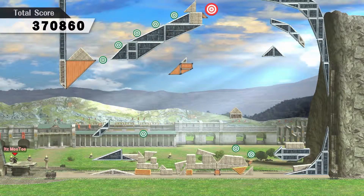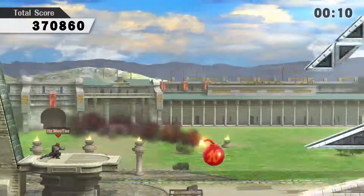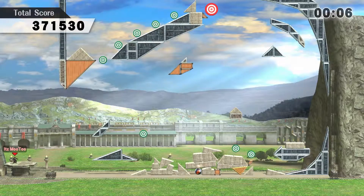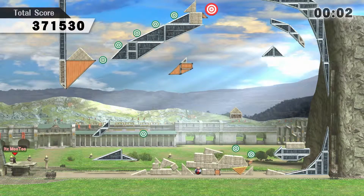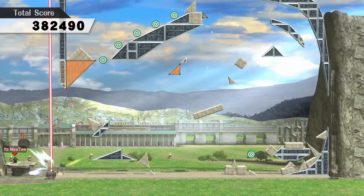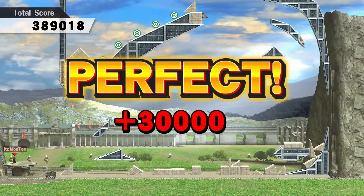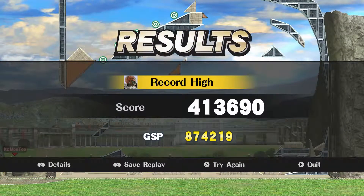This one, in my opinion, is the easiest one to do and you should have little to no trouble with it. It's the last one that's a bit harder. When round two starts, all you want to do is hit the bomb with a charged side smash, and it should send the stone blocks up to the top target. Perfect! New record!